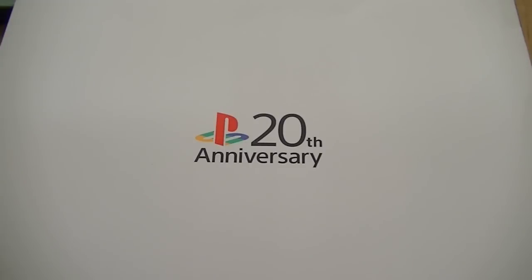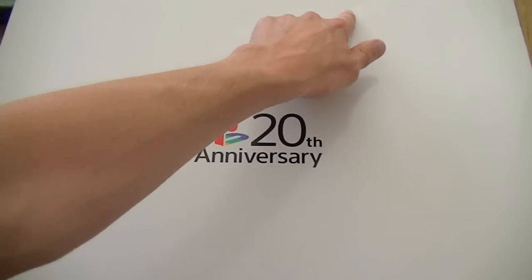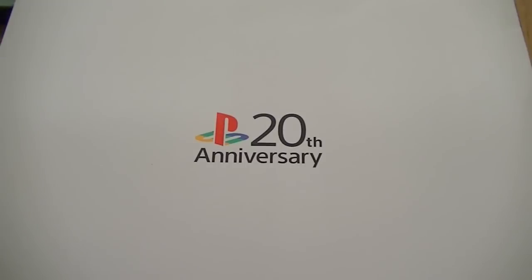On the street next to where we were staying, there was a CEX. We walked in and I hardly ever look at the console section because I already have all the consoles. But out of the corner of my eye I spotted a PlayStation 4 in grey. I took a closer look, and there it was — the PlayStation 4 20th Anniversary Edition, complete in box with everything that comes with it. The insides of the box are in superb shape; the box itself has a small dent and a scratch on the side but is still in very good condition.